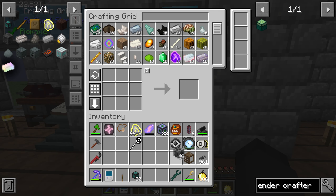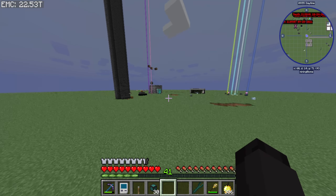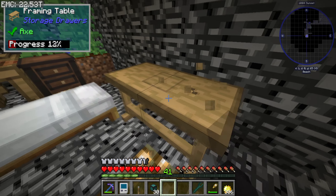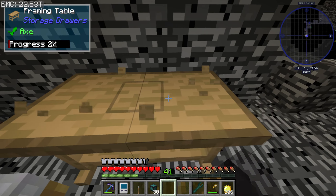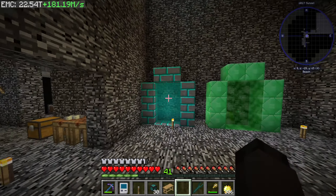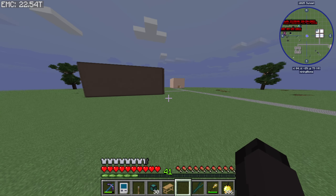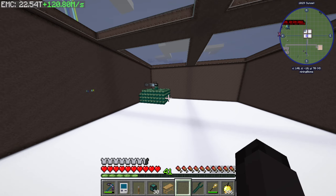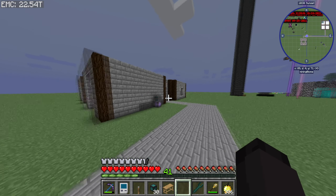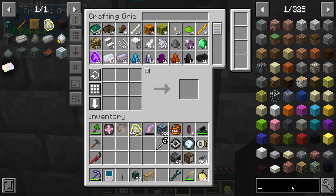We're going to need multiple crafters if we want to get that done. I do have a framing table over in the other dimension, so let me go grab that. I'm debating whether I want to use ender chests as a middle ground and then transport that to the base so I can external-storage-bus it — that actually seems like the better way to do it.